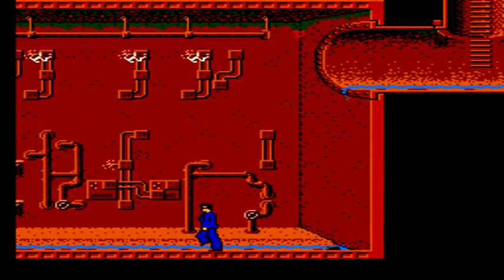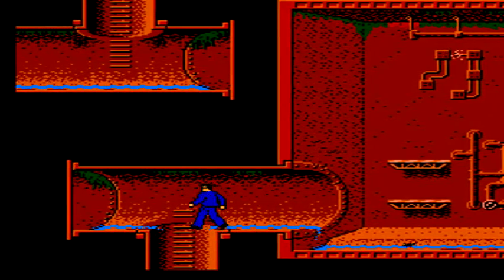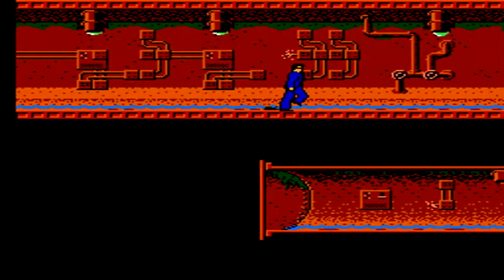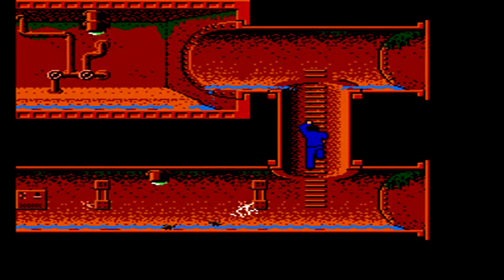Most of the currents just travel to the bottom part of each of these areas. We don't have to shimmy across any of the poles on the top part. We actually have only one more of those pipes that we're going to have to shimmy across, and that's probably the final platforming area of this stage.